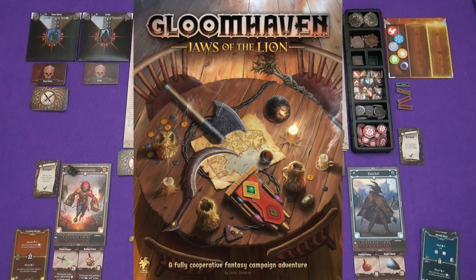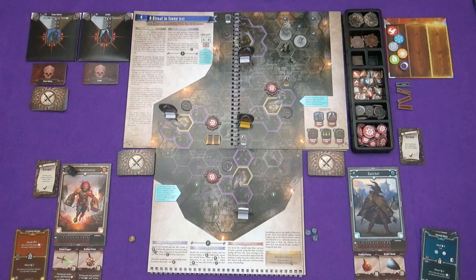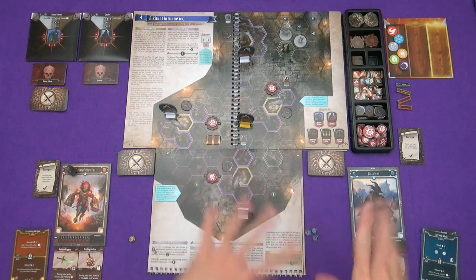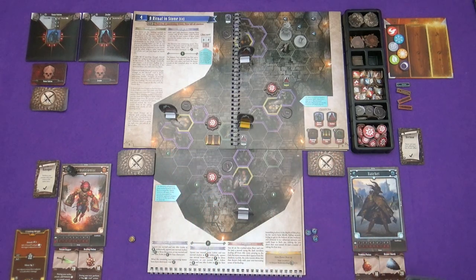Hi everyone, welcome or maybe welcome back to Gloomhaven: Jaws of the Lion. In this video I'm going to be playing scenario 4. The how-to-play guide runs you through the first five scenarios and gradually builds up the new elements of the game. Scenario 4 has got most of the new elements in it. We've got all of our level 1 cards, but not our X cards yet. So whether you're an experienced Gloomhaven player or you've come over from the scenario 1 playthrough, welcome - let's get into it.